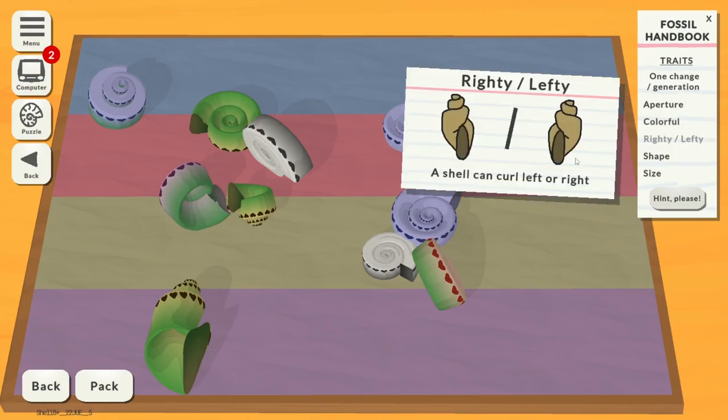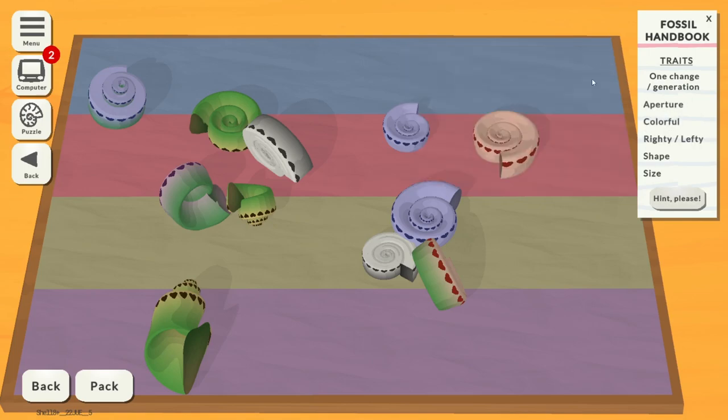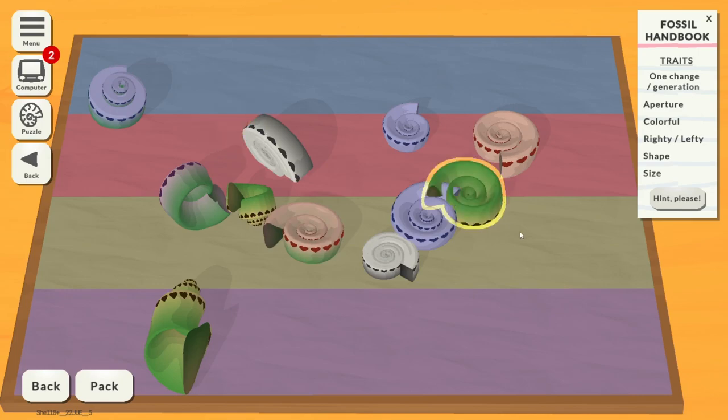We've got a new trait: righty and lefty. A shell can curl left or right. The opening of a shell can be different shapes. A shell can be colourful. So what we need to do essentially is see how they go from the parent down to the grandchildren. First of all let's just get them into the right generation.